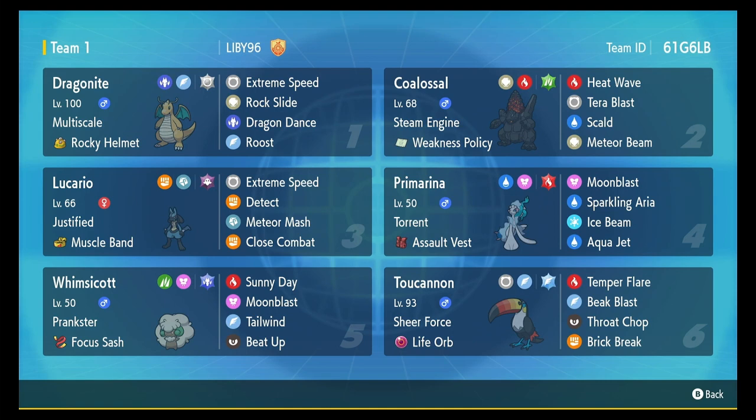Or I could start with Lucario and Whimsicott — use Detect, activate Tailwind, and then use the Beat Up / Justified strat. That way I get a lot of speed at the beginning and lots of damage. Toucanon and Dragonite are just in the back as benchwarmer backup. We got Beak Blast on Toucanon with Sheer Force Life Orb, and E-Speed, Dragon Dance on Dragonite with Multiscale Rocky Helmet for some chip damage. That's pretty much the team — if you like it, comment and like the video. There's a team code in the top right corner. Subscribe, and let's get back to battling.